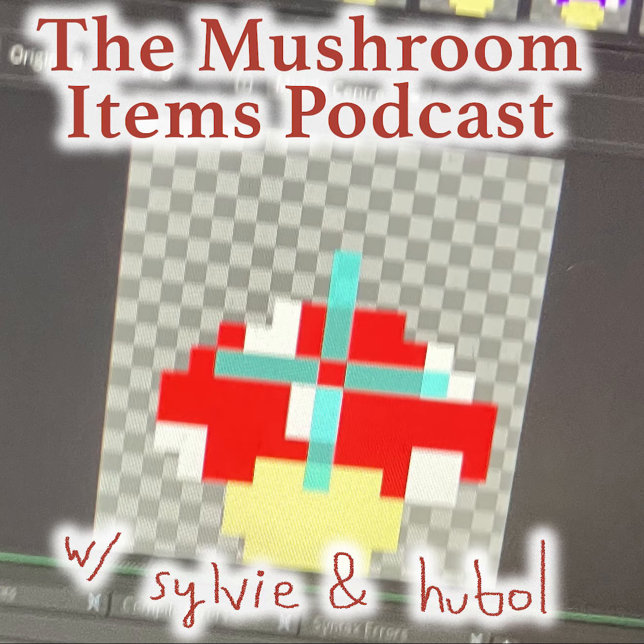In Mario you play as a man, you hit squares, and sometimes a mushroom comes out — it has red and white on it. So when I looked at our game with the mushrooms, I saw the Basic Shroom and thought of that. In the original Super Mario, it's kind of more like orange and red, which is a bit weird.